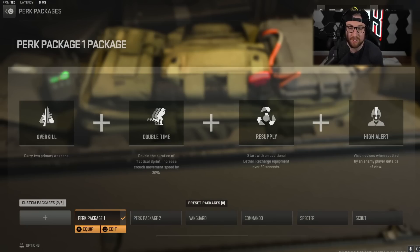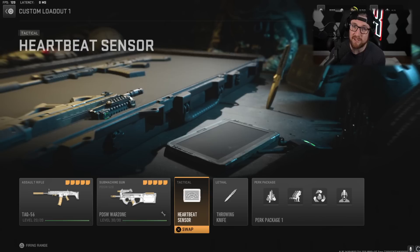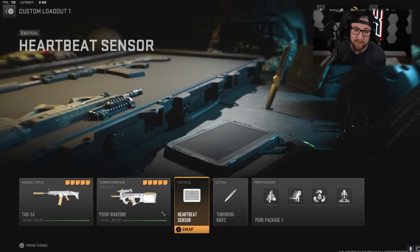Double Time, you move a little faster. Resupply, you get your nades, stims, whatever you're using back. And High Alert — probably the most important — lets you know when someone's looking at you. I play a lot of solos, and because of that, it's very important to use something like High Alert. The time to kill is so fast that you need to be alerted pretty much instantly. As far as lethals and tacticals, I use a throwing knife; if I'm playing on Almazra I might switch it for a drill charge. I use a heartbeat sensor because I play a lot of solos — if you're playing quads, smokes might be a little bit better.